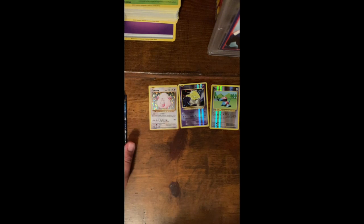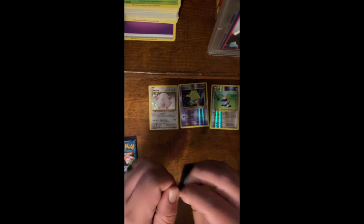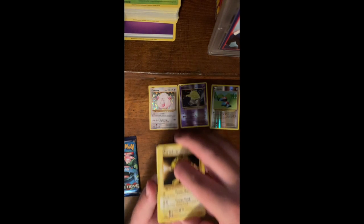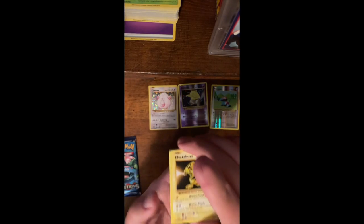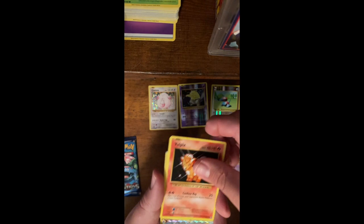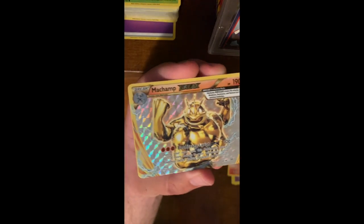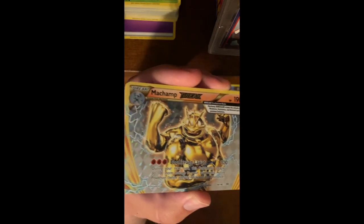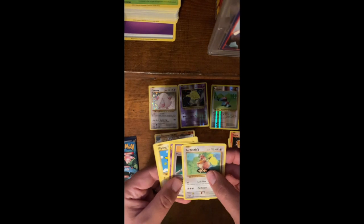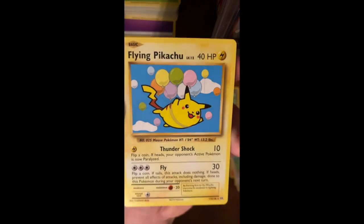There's our two Raichu packs. Let's go Venusaur next. We'll do these Venusaur packs. This one's good — I can feel it in my bones. All right, there's our card. Electabuzz, Growlithe, Nidoran, Vulpix, and a Flying Pikachu. I don't think I've seen that one yet. Interesting card.